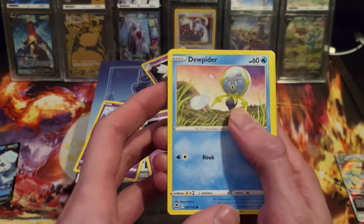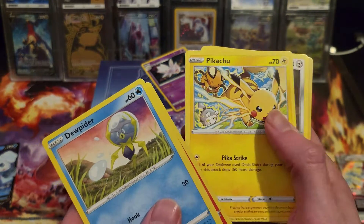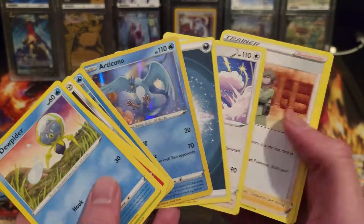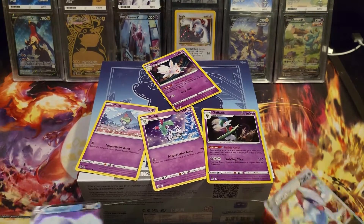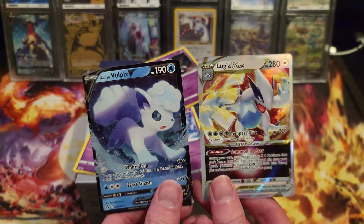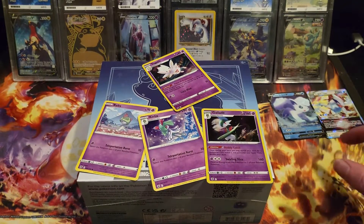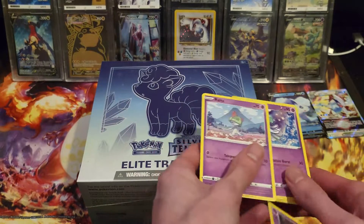Last pack of the triple blisters: Deep Rider, Venonat, Ponyta, Pikachu, Ferroseed, Reverse Relicanth and Articuno holo which I've already got. All in all, out of the Checklane Blister and the Triple Blister, I'm not complaining at all. I'll sleeve those in a little bit. Right, let's get the ETB open.